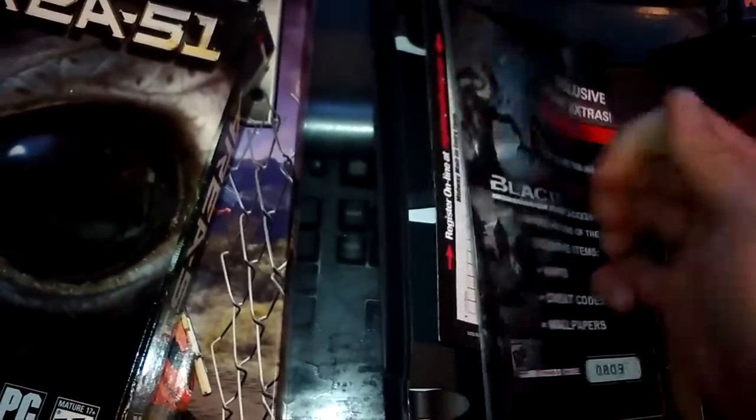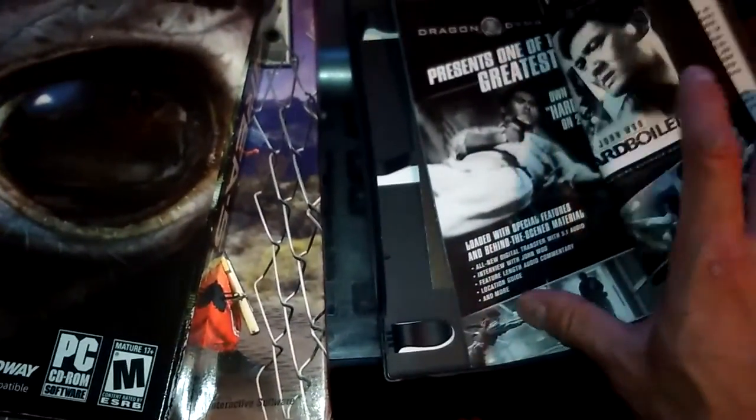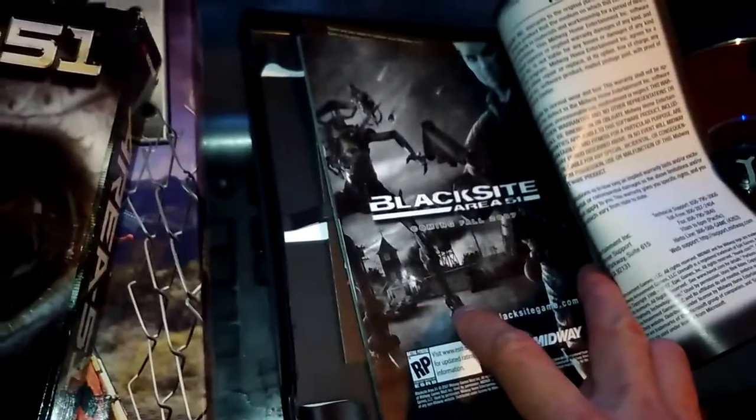What's inside the box? Instruction manual. And they were advertising movies — Hard Boiled and Area 51: Black Site.